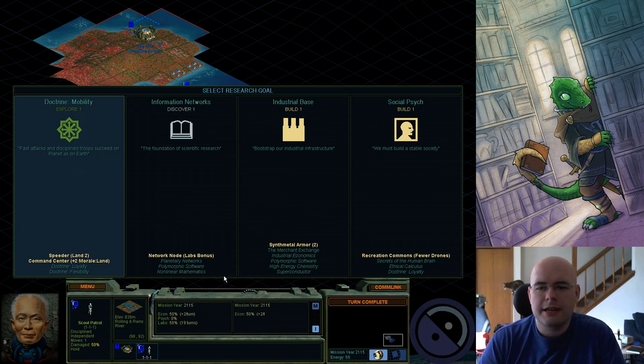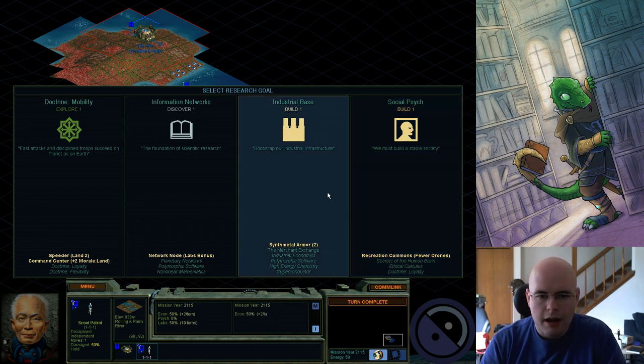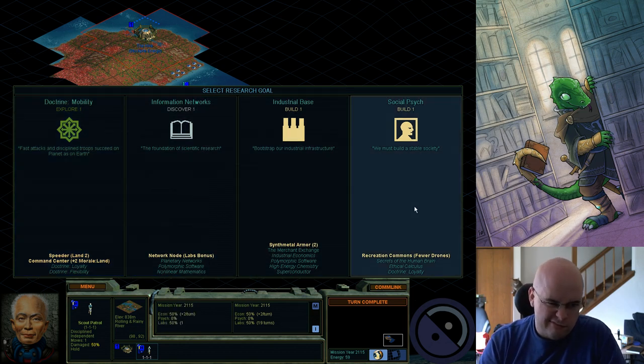From here, you notice that I have fewer options now — that's because the game trolls you; it randomly decides you can't research things. Now that I know my area a bit more, I know I'm going to need some sea power and rec commons because I'm playing on Transcend. Information Networks are going to be useful for lots of other purposes, so really anything but Industrial Base at this point. I'm going to go ahead and go for Social Psych. One of the problems is that I already have Doctrine Loyalty, which Social Psych is a prerequisite of — kind of like cheating. Mobility is nice because Flexibility is where you get sea units, and it's also a prerequisite for Loyalty. Social Psych it is.